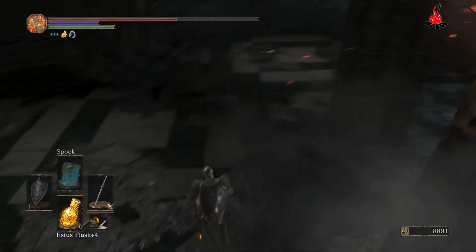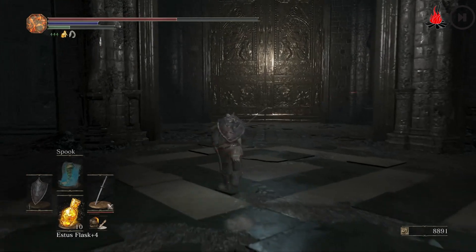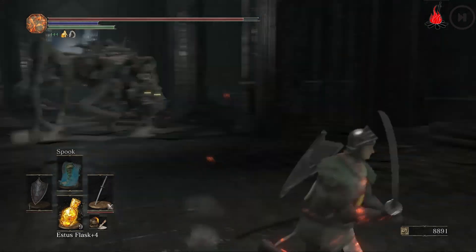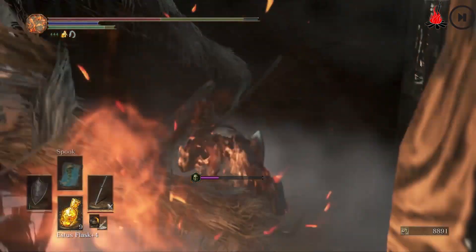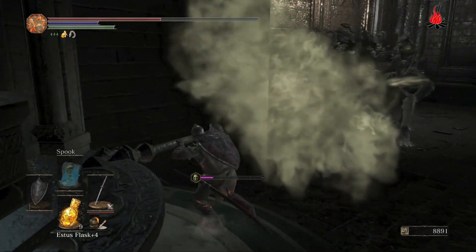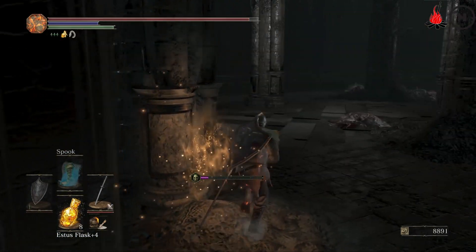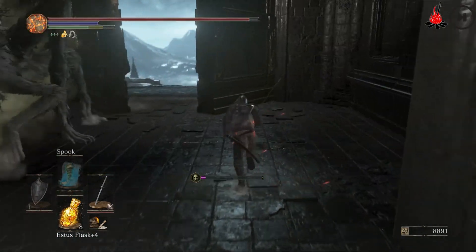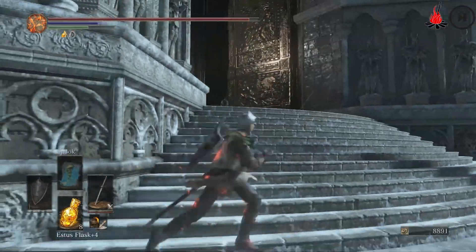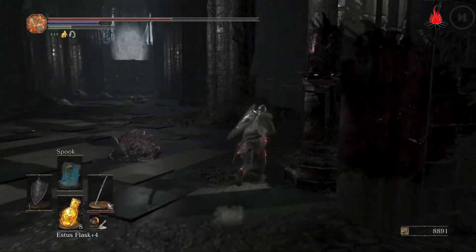Drop down here, and there are the double doors. Do yourself a favor and open these double doors for the shortcut, because as you can see behind me, there's the boss door. Push this lever to open the double doors. Don't get cursed! The double doors are opening. Now back down if you want to reheal, or kill this guy. Let's sprint past all these guys and start the boss fight. That is the end of this area.